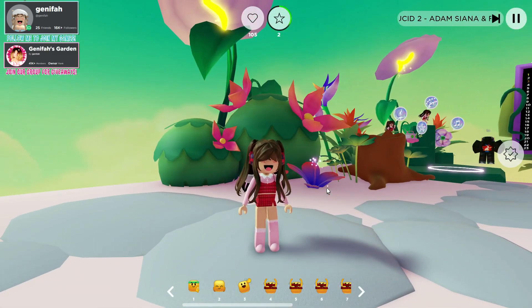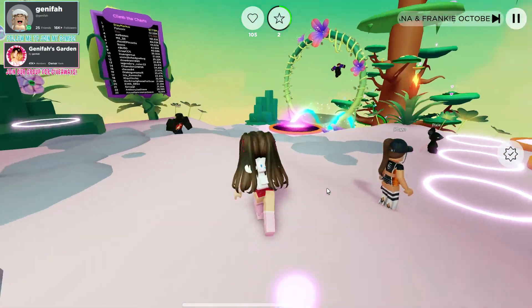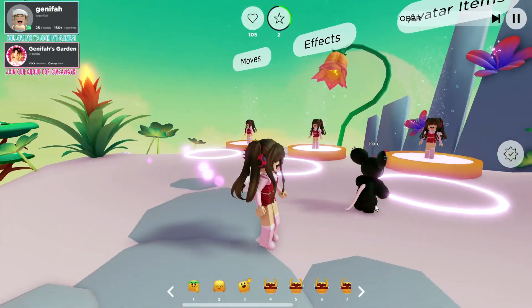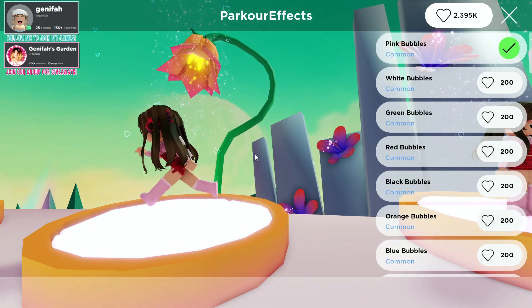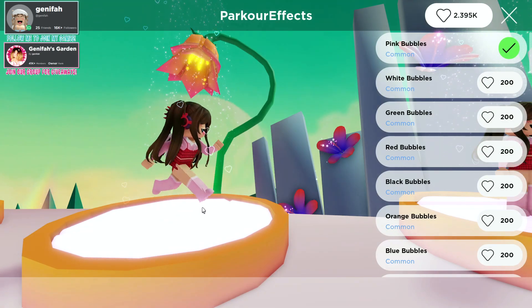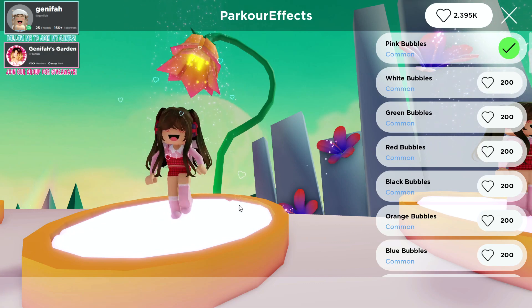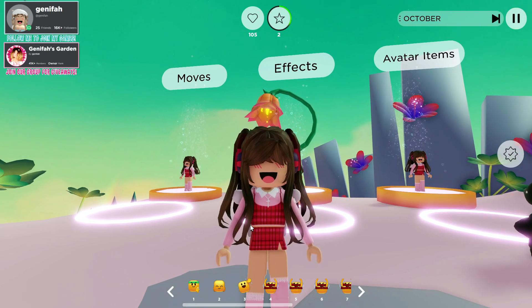When you spawn into the map, follow the tutorial and the green arrows — that's going to take you all the way around the map. You're going to take off, go all the way down, all the way back around, fly right back up, and then the tutorial will take you right over to effects. Jump into effects and you will get the badge. The badge doesn't show up right away since Roblox is having some issues today, but it will eventually show up and so will the free emote.